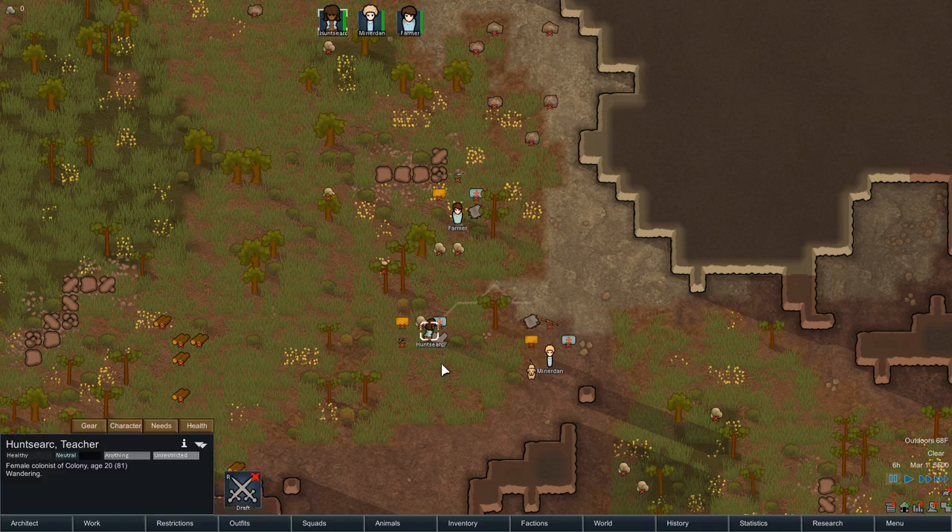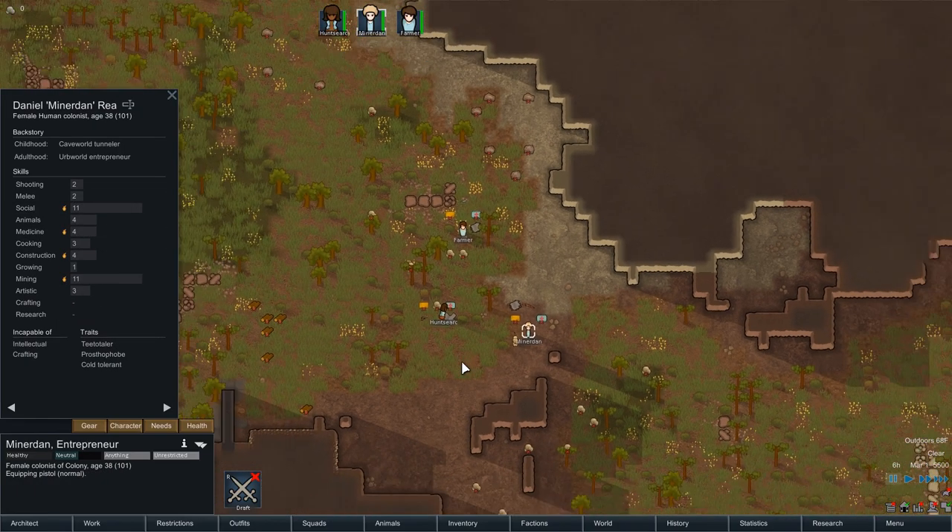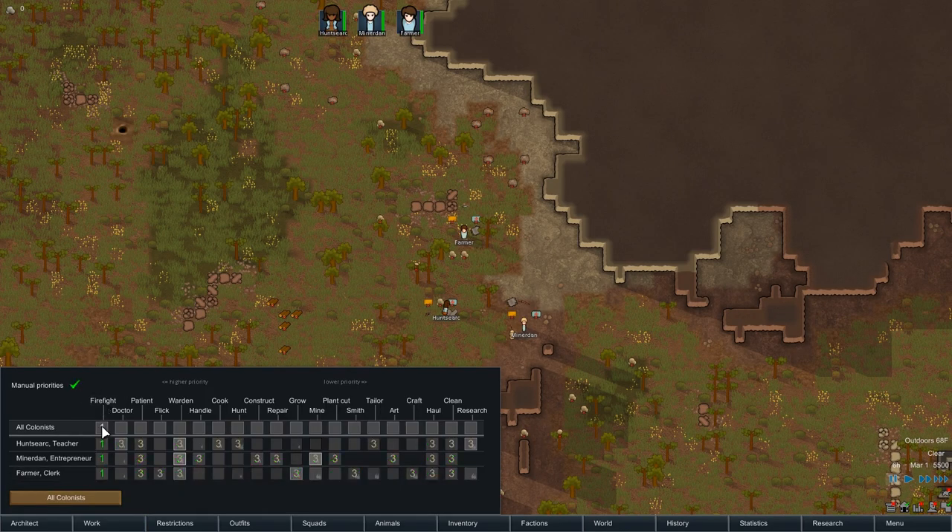We're here. Hunt-searcher is getting the gun. Shooting 2, shooting 2, shooting 0 — you've got melee ability so you get the melee weapon and the other gun even though shooting 2 is kind of crap. Everyone's going to be a firefighter. Our best doctor is 7, then 4, then 3 — priority set accordingly. This bunch is also very social — social 11, social 9. I'll put them both on social 1 and social 7 can be a 2-skill.